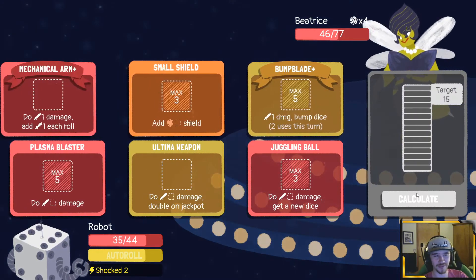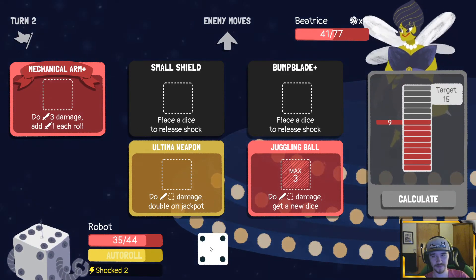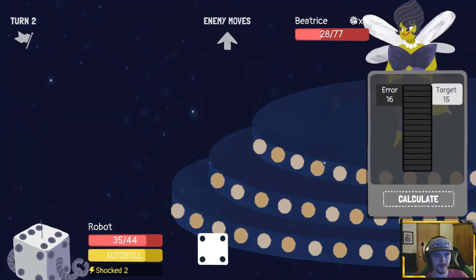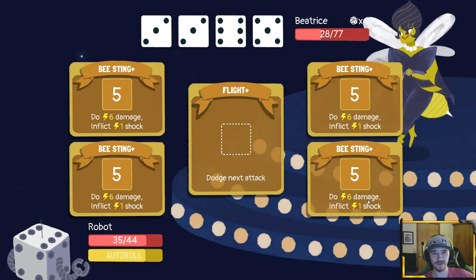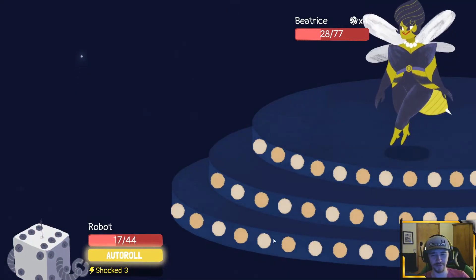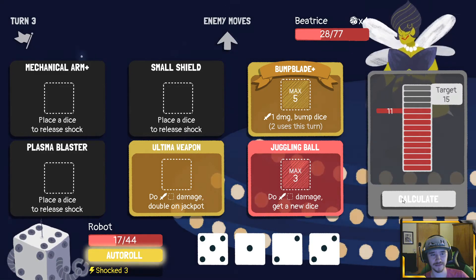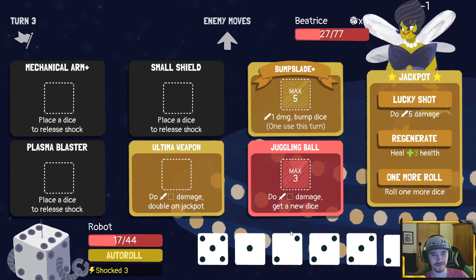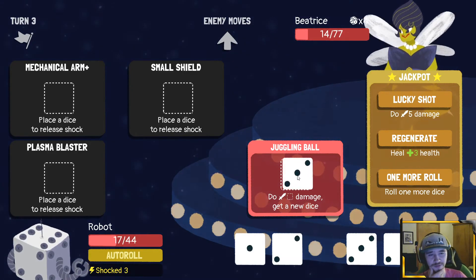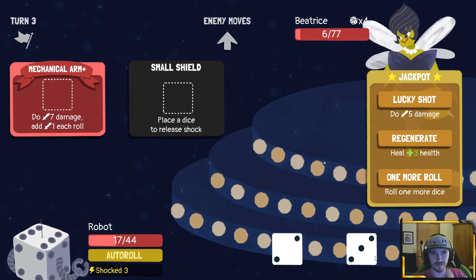She hits pretty hard — we're gonna have auto roll probably next turn. Bump blade and small shield are not the worst ones to lose. I played it as well as I could have. She's gonna get like three of these to pop; she might get the flight out, which is shitty. We got three shock, which is horrible — we actually have to kill her. I'll auto roll — it's 12. We've got quite a bit we can do here. Let's hit her for three, unlock plasma blaster and hit her for five — it does seven and we kill her.